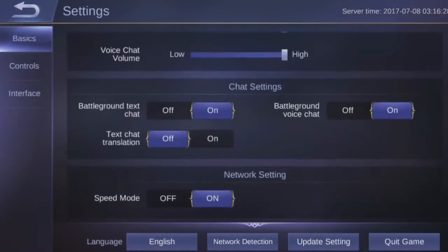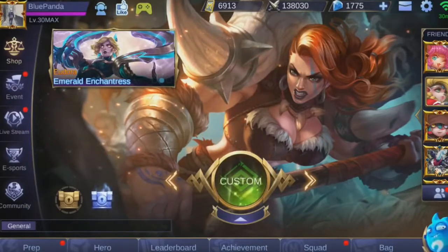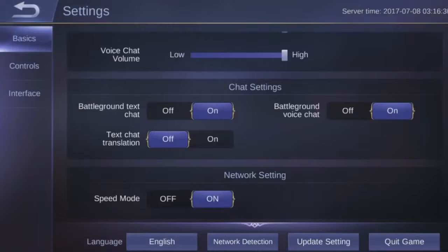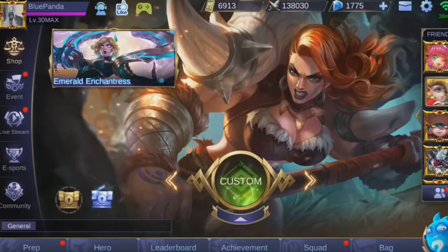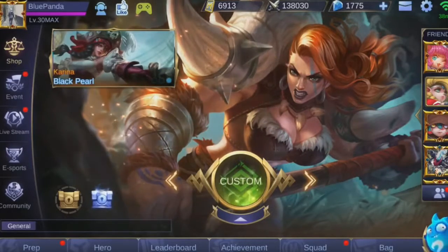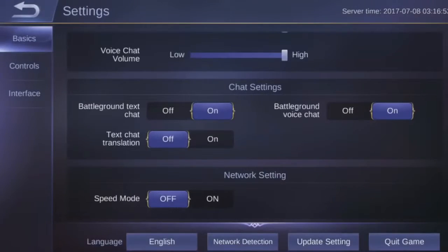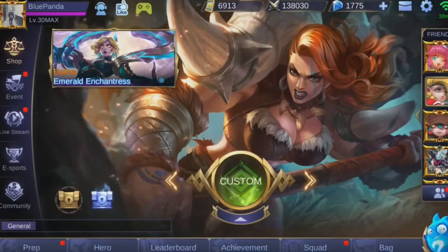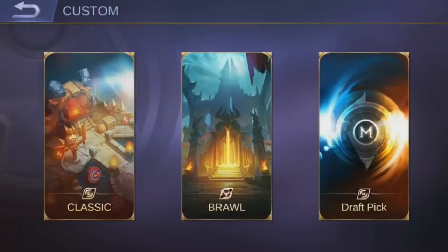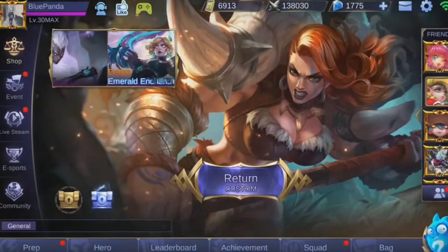Currently I am using the speed mode. We can see 30 right now, which is actually really low. I'm gonna turn it off — 38, it actually went up. If we didn't have those results last time... because when we're in this screen nothing really happened when we turn the speed mode off and on. Let's turn it off and on again — 38 yet again. So we tried this last time and nothing did really happen, but there was actually some kind of difference.